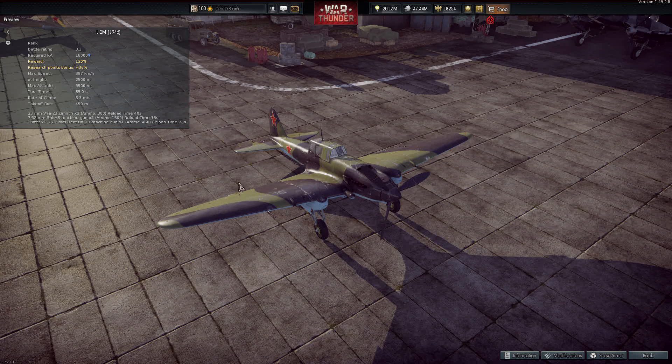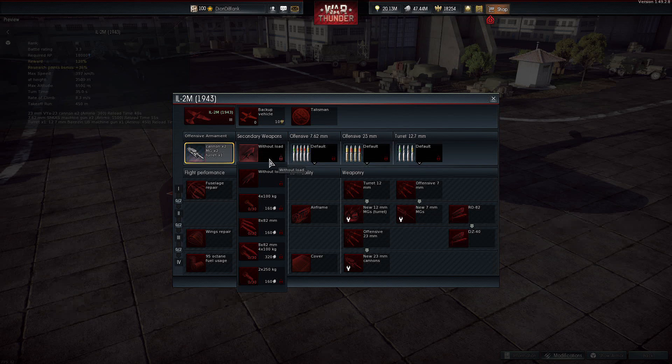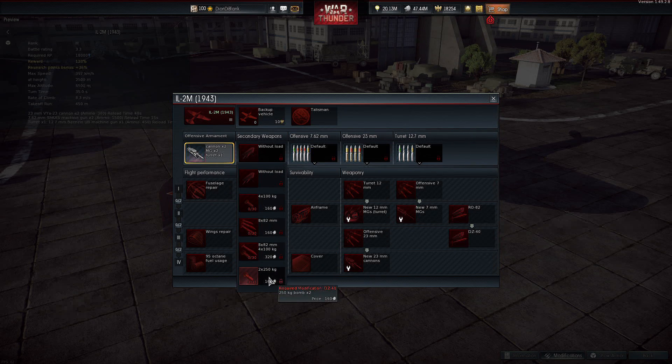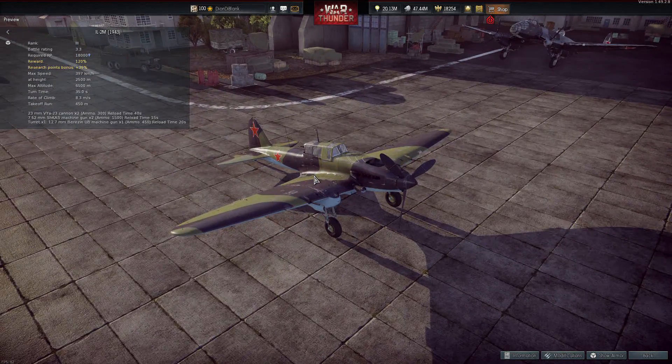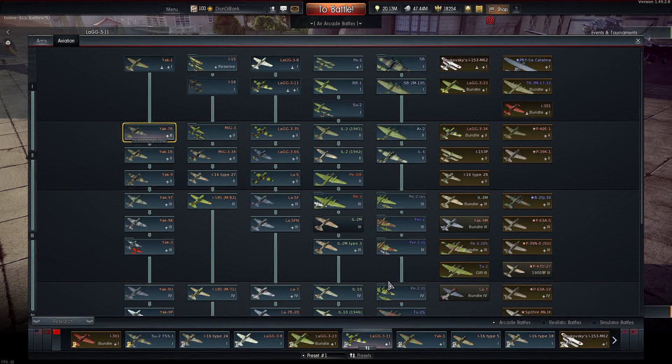Then we have the new IL-2M 1943 — not as special in my opinion compared to the IL-2 we were just looking at, but it still has pretty good armaments: two 23mm cannons with 300 rounds each, plus a rear gunner. Unlike the previous IL-2, this one has better secondary armaments — heavier bombs and the ability to carry rockets. It's pretty much like any other IL-2: decent flight performance, decent armaments, and should do absolutely fine in battles.